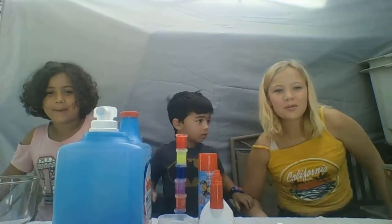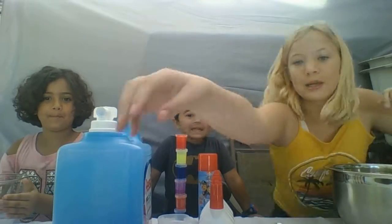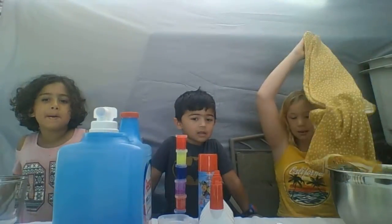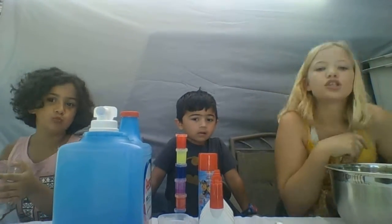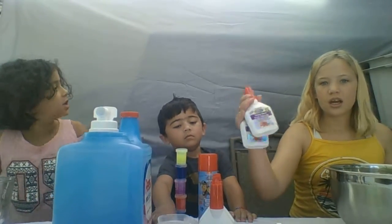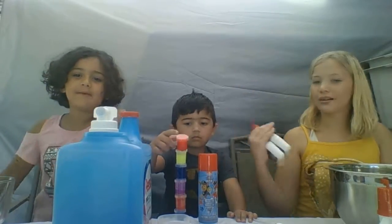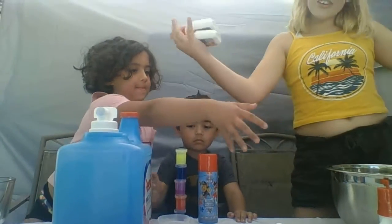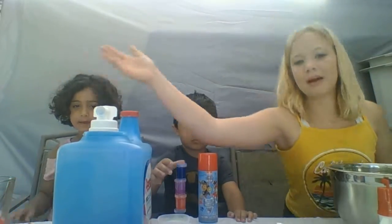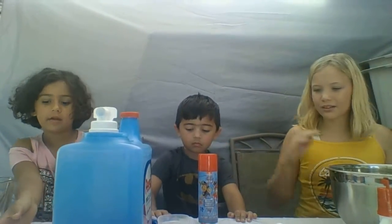Hello everybody. Today we will be doing the slime challenge while blindfolded. We have to pick all these ingredients. There's two glues for everybody, so we're just going to take our two glues. Hi, I'm Taylor. My name is Amelia. And this is All Around Taylor — she is just my guest on the show. And this is my little brother — he's a little guest.